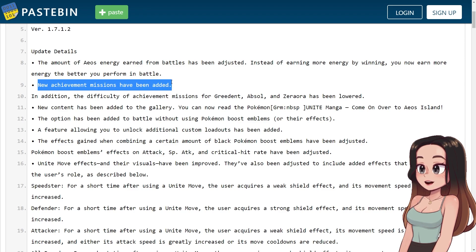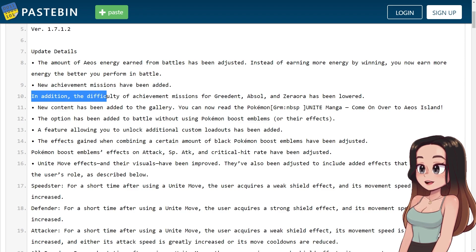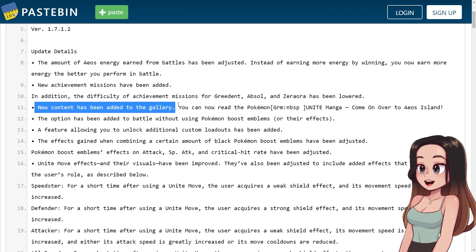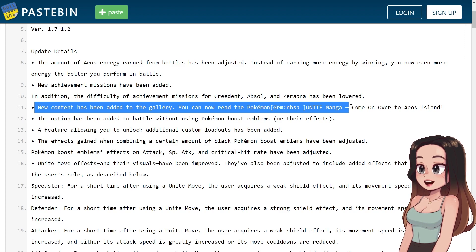New achievement missions have been added. In addition, the difficulty of achievement missions for Greed and Absol and Zero Aura have been lowered. New content has been added to the gallery — you can now read the Pokemon Unite manga. I actually have a video on that where I read it with sound effects and stuff, one of my favorite videos, so I will link that down below too if you're interested.